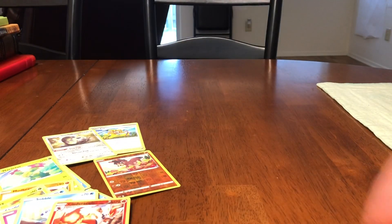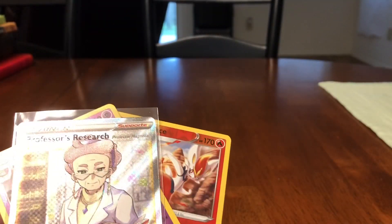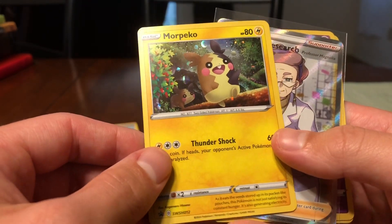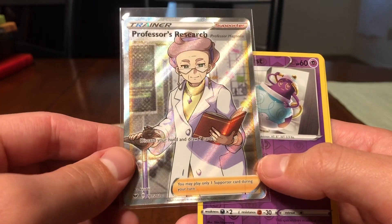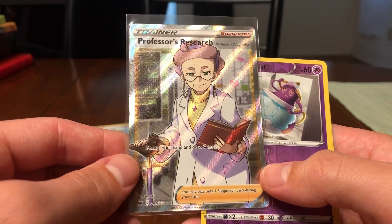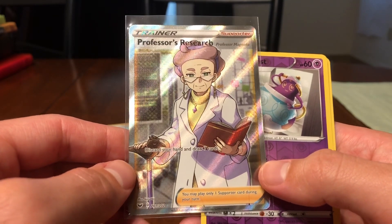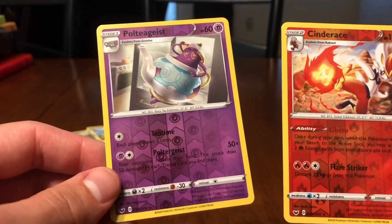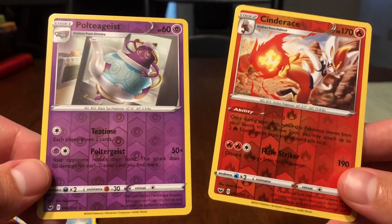So overall — fantastic little blister pack. I mean, I cannot complain at all. We got the Morpeko promo — maybe in like 30 years it'll be worth like two dollars. Professor's Research, really nice. Professor Magnolia — I mean she was okay, kind of going for Oak vibes but not really. And then two reverse holographic rares as well. That's actually really good, plus the other two rares that we got.